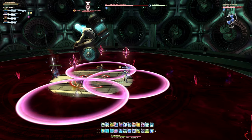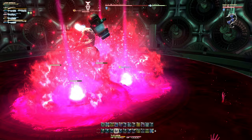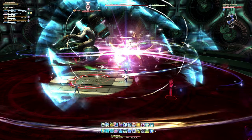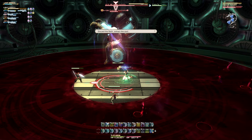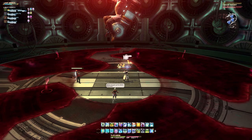The boss will then target three players with a circular area of effect for unavoidable damage — spread out as best as possible in the limited space available to prevent overlapping damage from one another. Lost Hope will open three pathways that lead to the arena's edge and afflict all players with the temporary misdirection debuff.